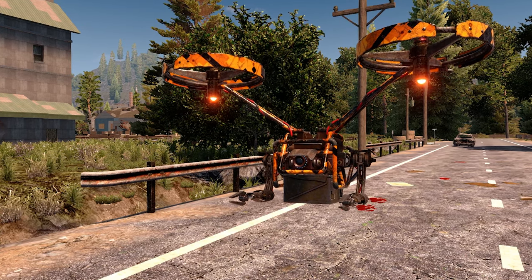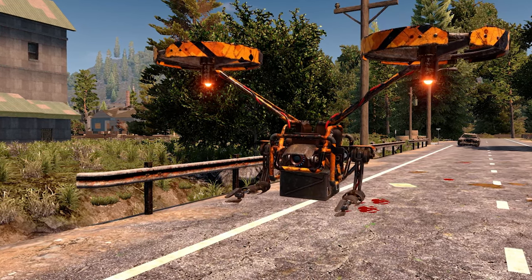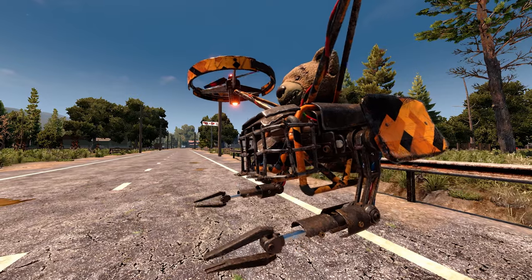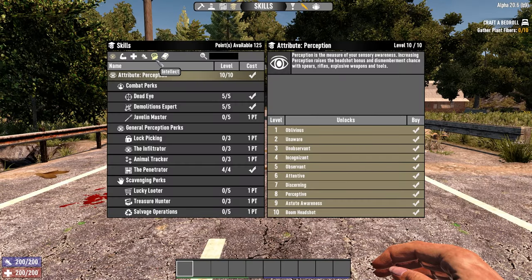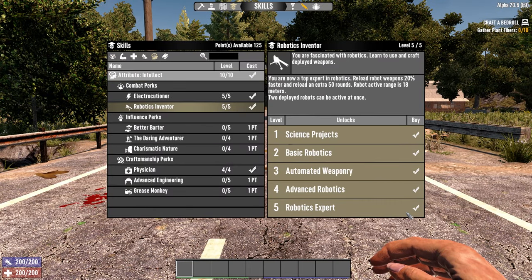If you want to be extra safe in single player or multiplayer to make sure your drone doesn't go missing, pick the drone up when you log off. Logging in and out, teleporting, and driving seem to be the main things that cause the drone to break. Now all of these robotic items are governed by the Robotics Inventor perk, which is a 5-rank Intellect perk maxing out at 10 Intellect. Each rank increases the damage, fire rate, and capacity of the turrets.